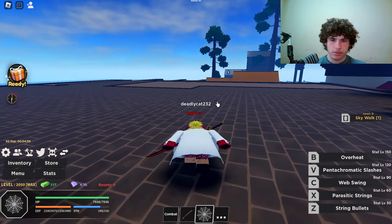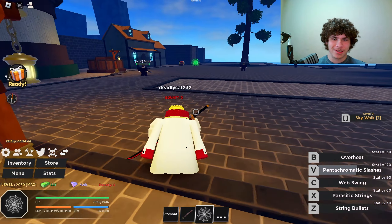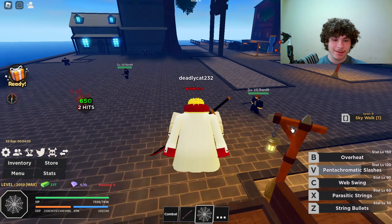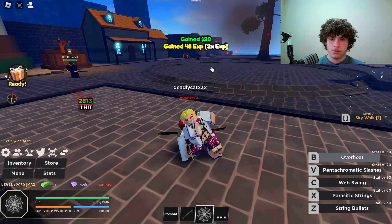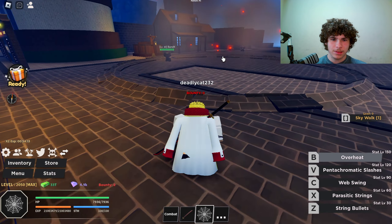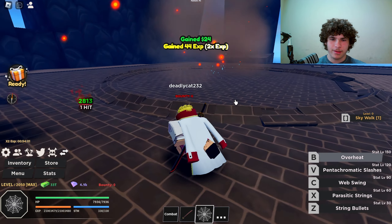Let's test out the V ability on these NPCs — Master Recon on that is 120. Let me test it out on the boss too. And last but not least is Overheat, the V ability — Master Recon on that move is 150. Look at the range on that move — it has pretty decent range, just like a string whip. Let me test it on the boss as well.